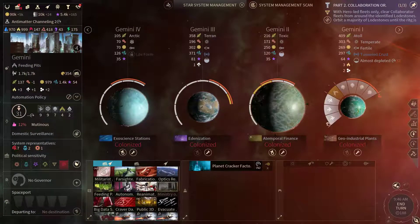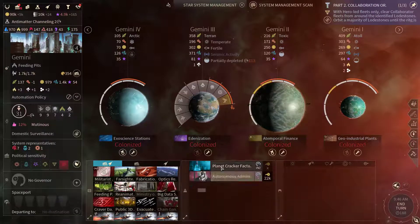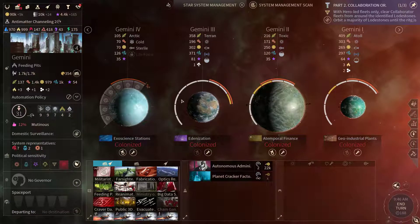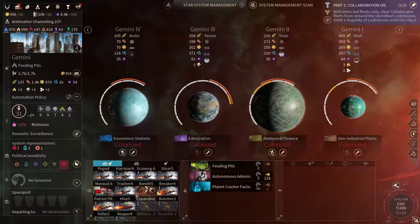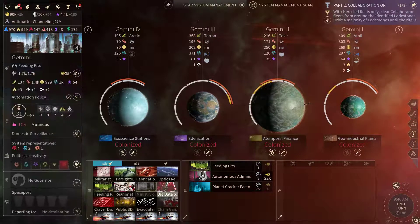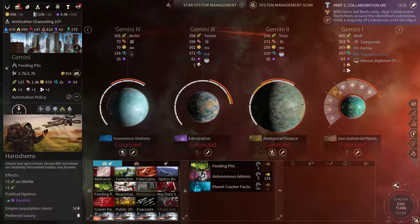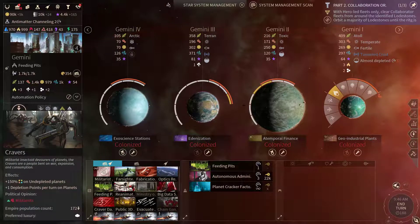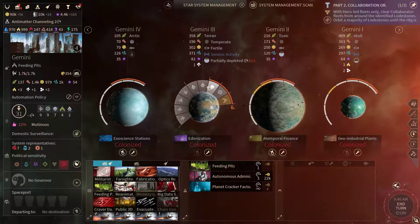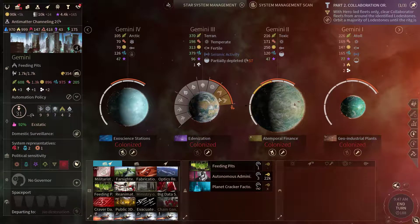Gemini is working on the Planet Cracker again, so let's get the Autonomous Administration rolling. Also, this planet is quite mutinous so let's get the Feeding Pits going. Let's exchange the population a bit — send this Craver population here and that way negate part of the unhappiness.